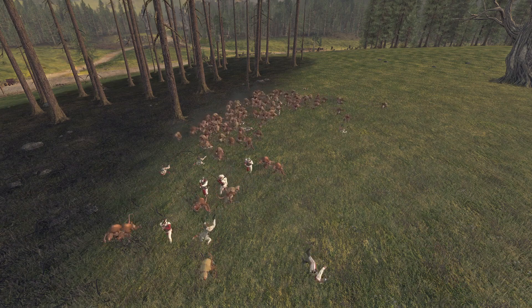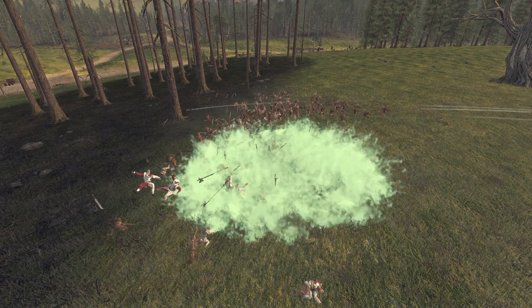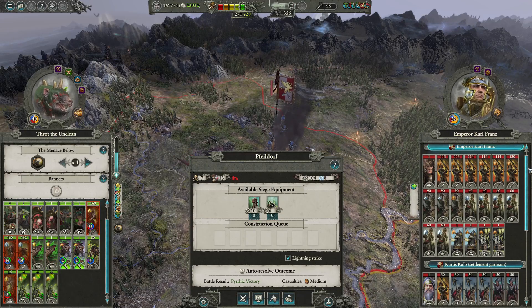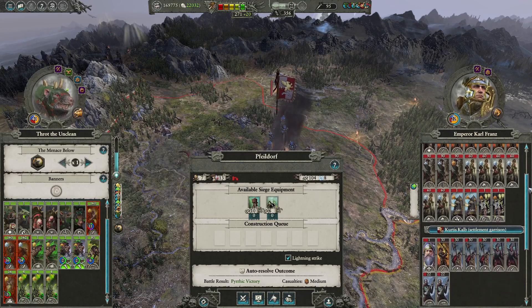Throt's Flesh Laboratory makes even the lowest tier units masters of the battlefield, or the most unstable units completely overpowered in autoresolve. This video is going to cover the use of Throt's Flesh Laboratory, discussing the use of mutagen, the best upgrades, and how you can use these upgrades to get completely free units.